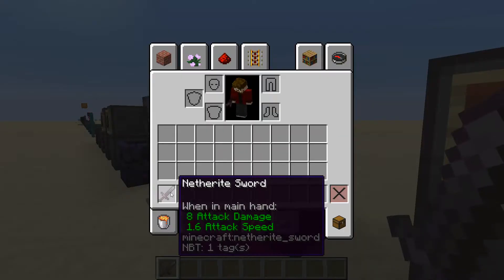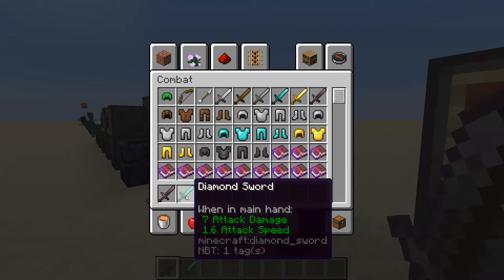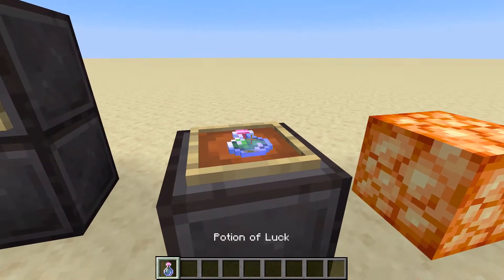When I pick up the netherite sword we can see it does eight attack damage, and a diamond sword does seven — so it's one attack damage higher. Great addition.